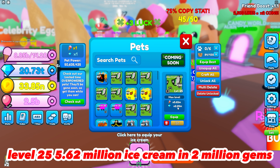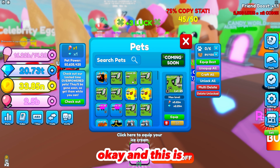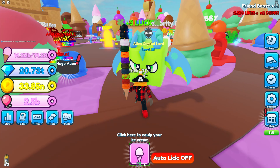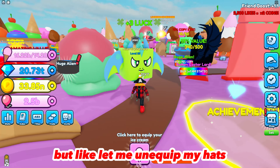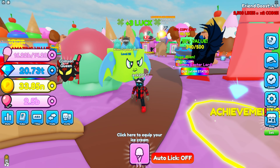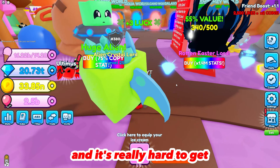Level 25: 5.62 million ice cream and 2 million gems — that is insane. I got the 380th one which is really good. Let me take off my hats so you can see it. This is the Alien Crystal Lord. Insane stats. The ethereal is the best pet in the egg and it's really hard to get — hopefully I get it.